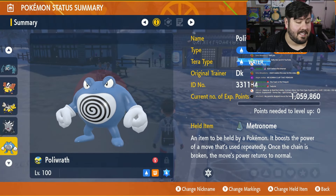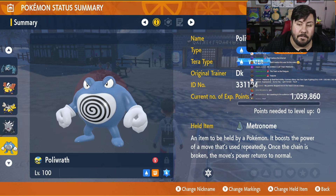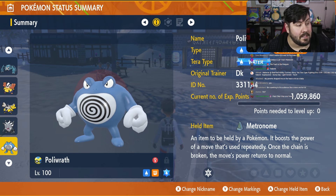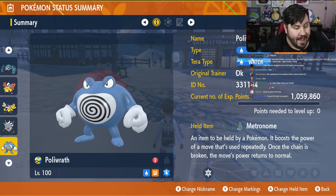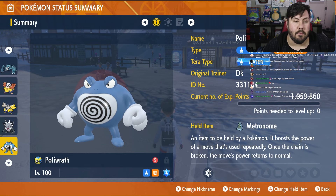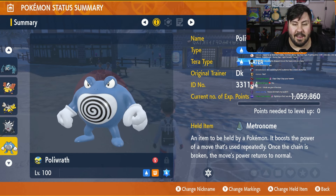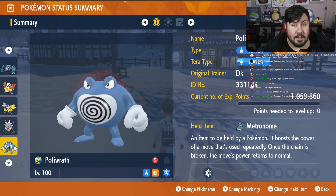Here he is — this is Poliwrath. Poliwrath is Water and Fighting type, and this one is actually going to have a Fighting Tera, not a Water Tera. It is level 100 because we are going up against a Seven Star Raid. Use your XP candies, and give this guy the Metronome, because Metronome is going to make it do a lot of damage here.